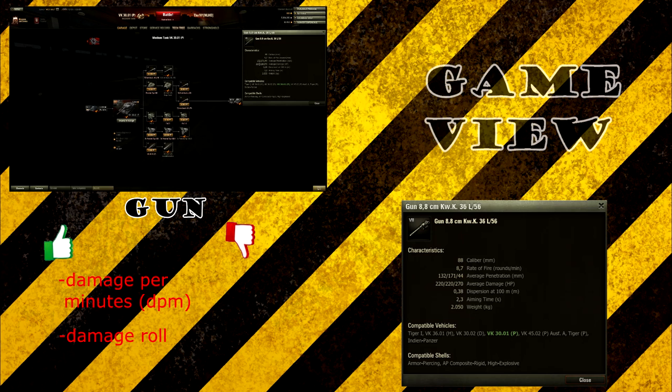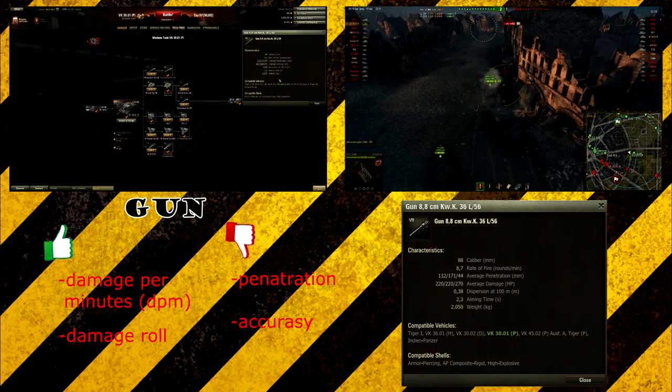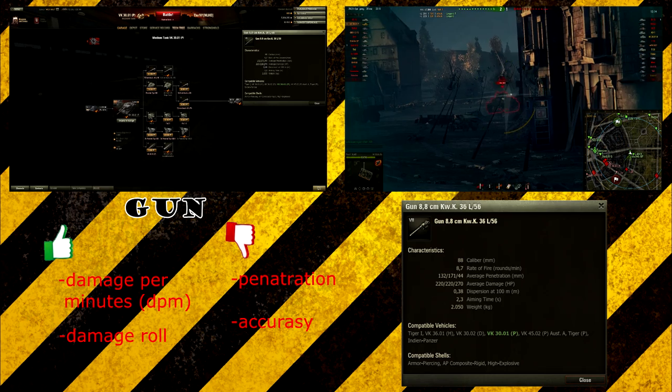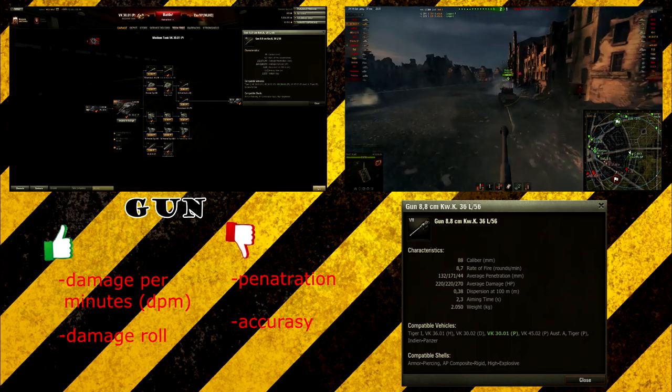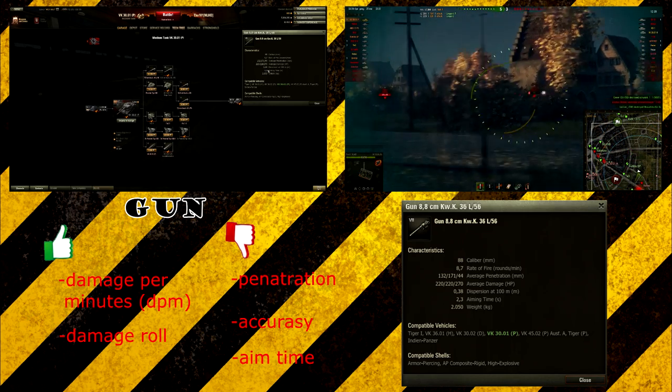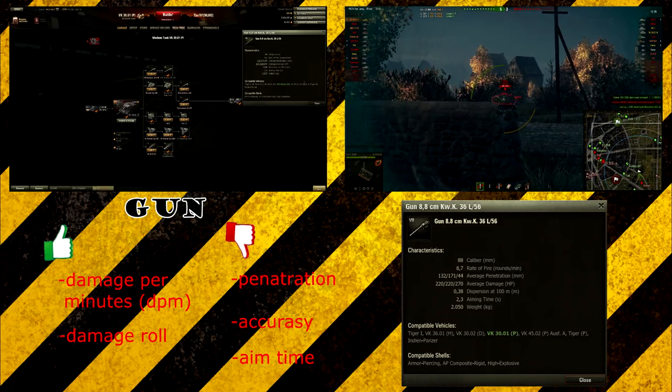There are two disadvantages on this gun. The penetration is pretty low for its tier, but you can make up for it by using your mobility to flank your enemies. The accuracy is also pretty low at 0.38, so your shells can stray easily. Don't expect all your shots to go straight — you need to aim for about 2.3 seconds to get the gun as accurate as possible, but even then 0.38 accuracy is not very high.